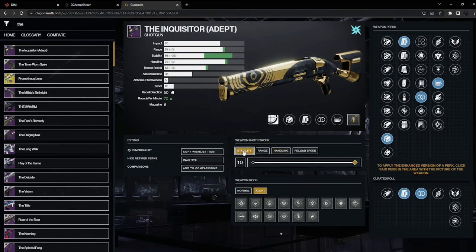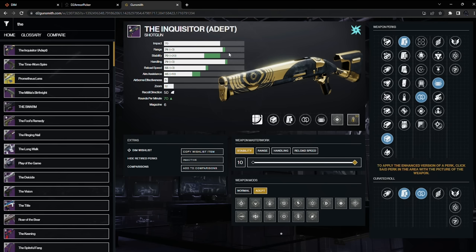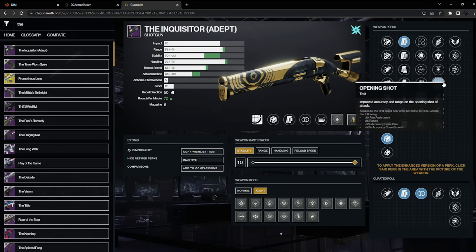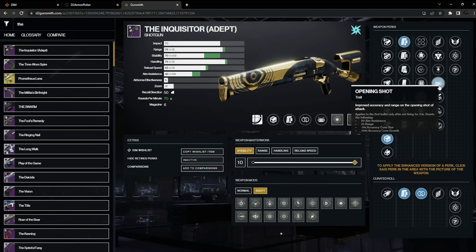And then a Stability Masterwork with an Adept Targeting Adjuster. The reason I feel this way is because, first of all, if you have Opening Shot, that gives you 25 range. And at the base range with a Masterwork to Adept, Inquisitor is at 76. So right off the bat there, you're already maxed out on range just with the Opening Shot.